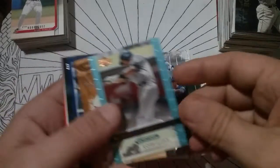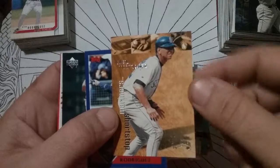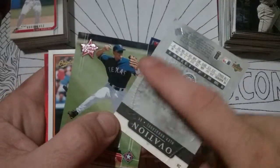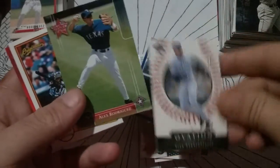Rookies and Stars. I think we've seen all of these. Skybox Thunder — I got a bunch of those, I love that card. Oh, there's a different Ovation — got the baseball thread seams there. You can see the back where they're sewn in or pressed into the card. That's a sexy card. I like that.